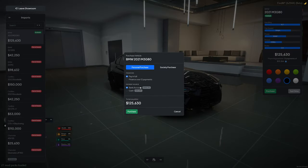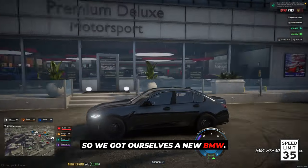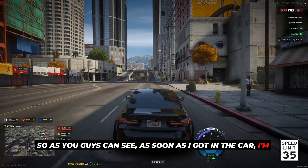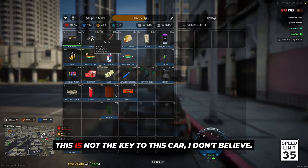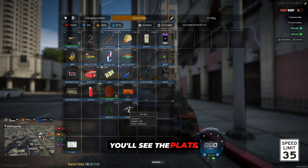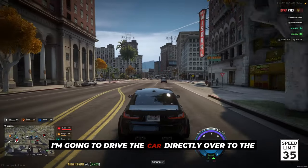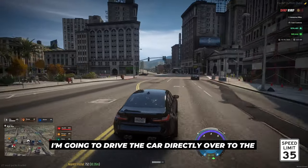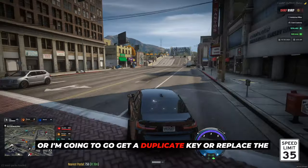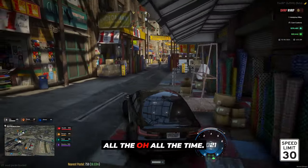So it's always best practice to go ahead and get a duplicate key. We're going to pay in full from our bank account. So we got ourselves a new BMW. As soon as I got in the car I'm able to drive it, however if you look at my inventory, this is not the key to this car — you can tell by hovering over it and checking the plate. We gotta go get a key, so I'm going to drive the car directly over to the locksmith.